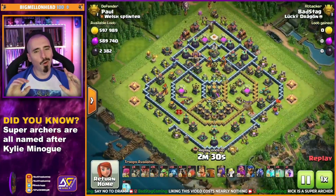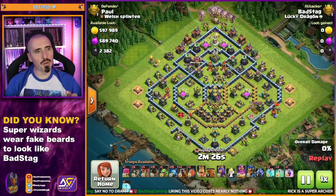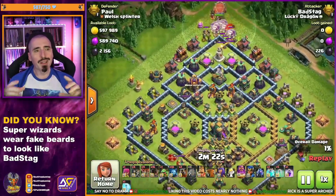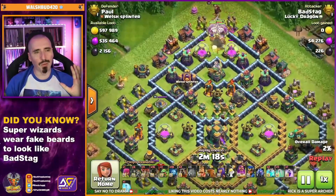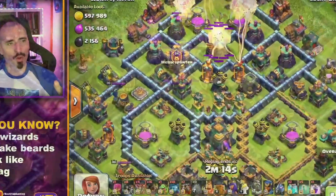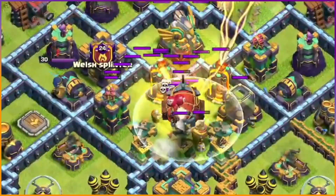First step: always get your Loons down — about nine Loons down on the entry point you want to send the Blimp through. Warden in behind, and then the Blimp in behind that. Use the Warden Tome early to get the Blimp as far into the base as you can — I want to get it down on top of that air defense just after the Eagle. No problem at all — that entry doesn't look too baited, so it's going to make it quite easily.